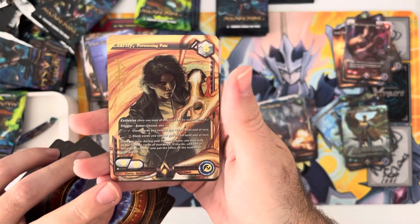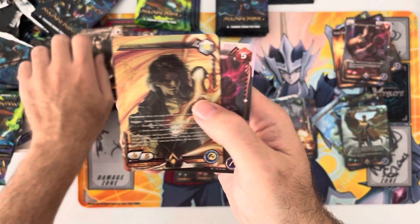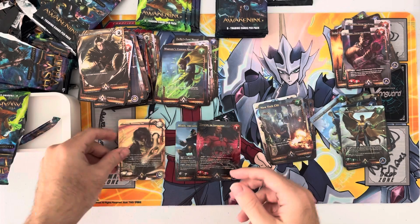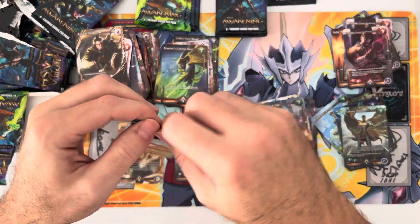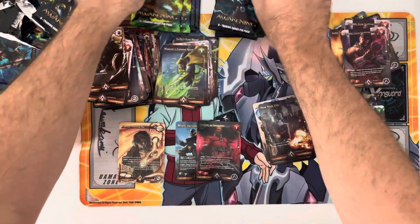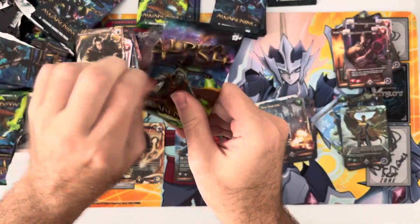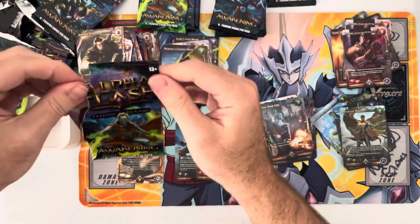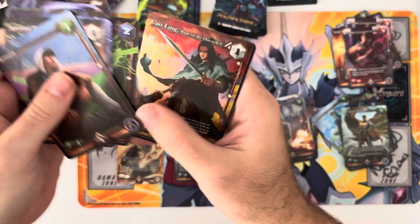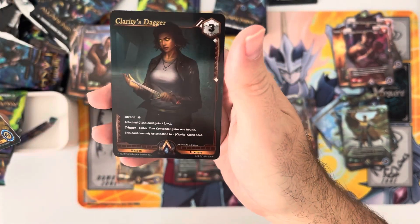Oh here we go, our first IR - Clarity! Awesome, great art on there. And then the same rare we just got. We'll put this over here and after we're done we'll do a quick recap. If you don't feel like watching me crack packs you can just skip to the end. I'm going to take the scissors to the top of some of these. There we go - a common foil, Clarity's Dagger rare.